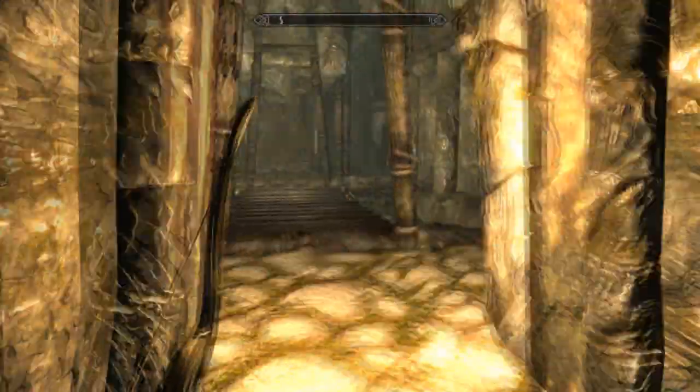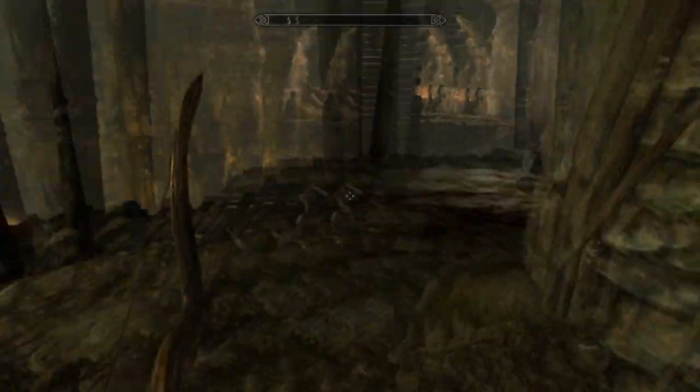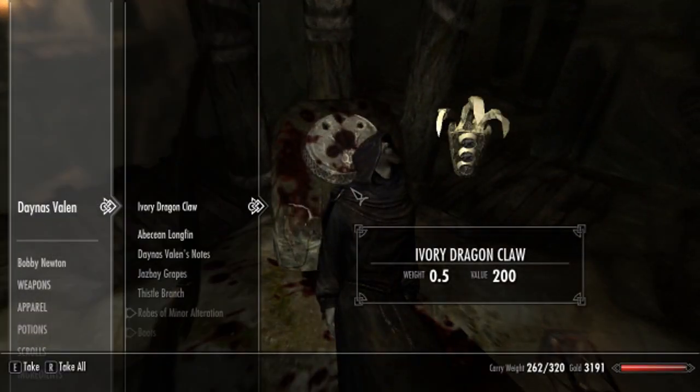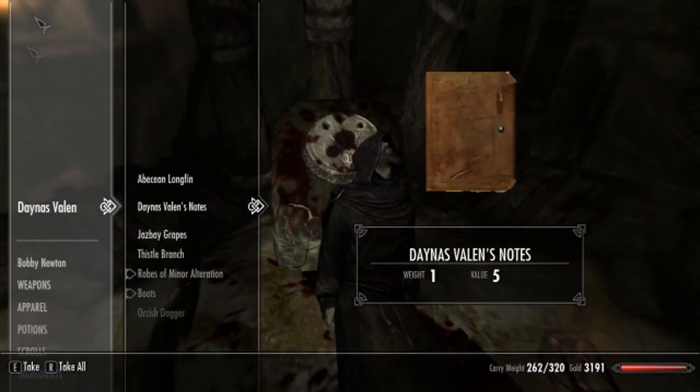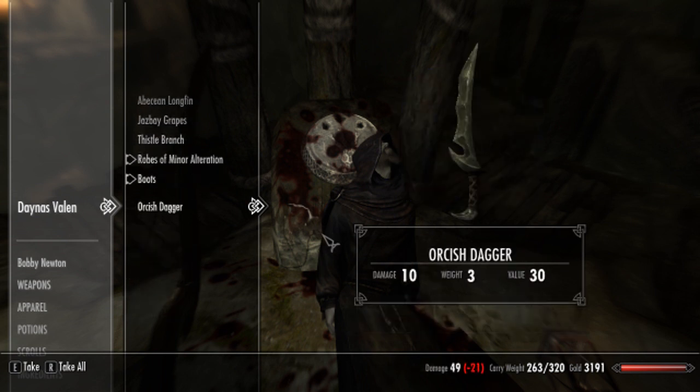You go up here, and you ignore all the dead guys, and you open this chest. Take the dragon claw and take his notes. If you want the robes and the notes it's up to you.